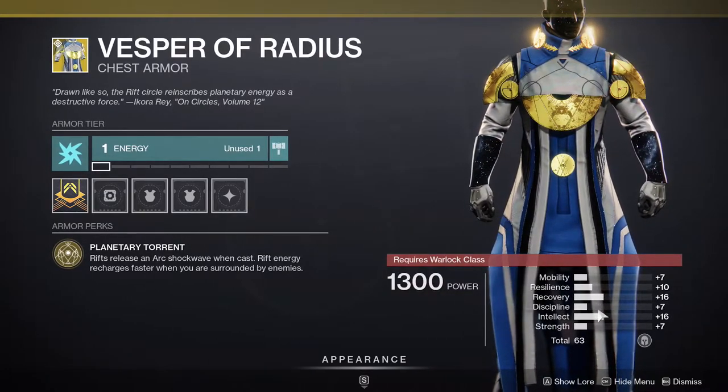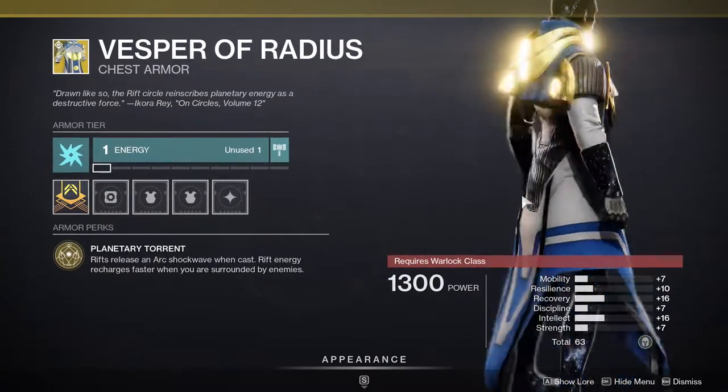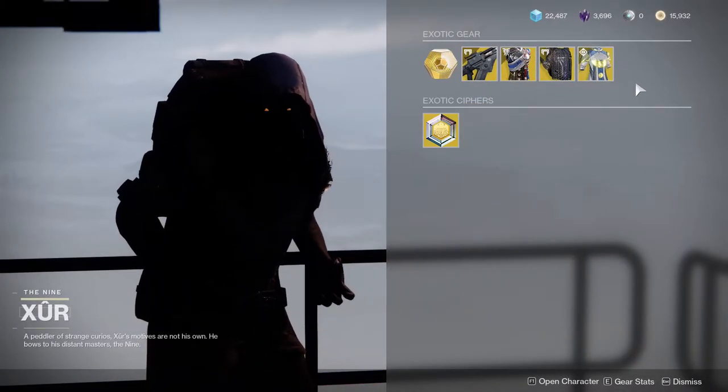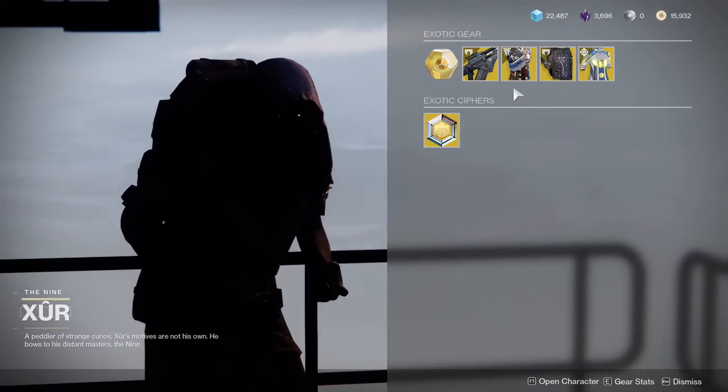The stats aren't bad. I would probably put 10 on discipline so I can have 16, 17, 16 on the three stats that are most important for a Warlock. But yeah, let me know what you guys think. I would obviously say pick these up if you don't have it — better to have it and not need it than to need it and not have it.